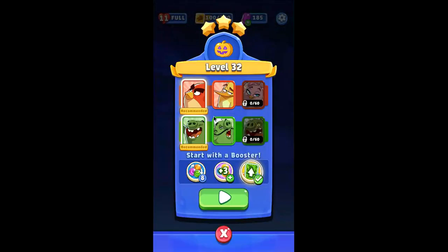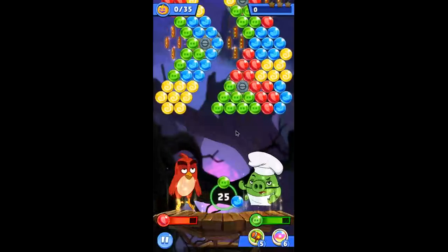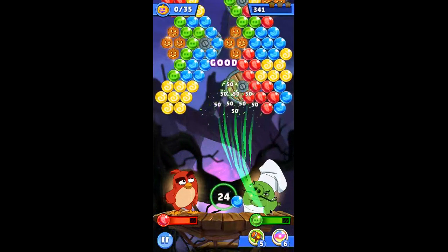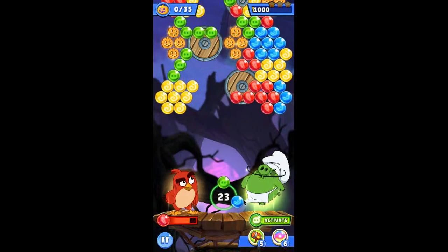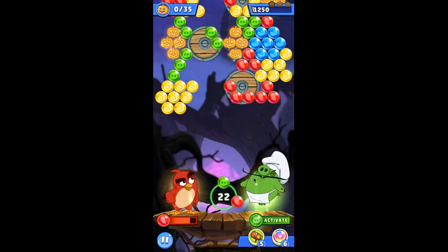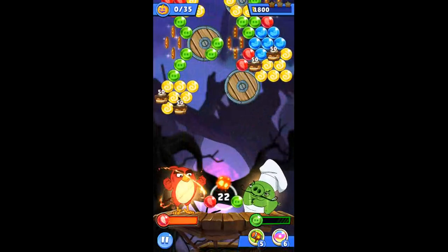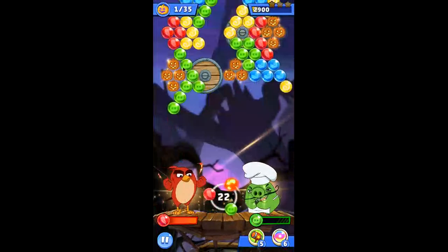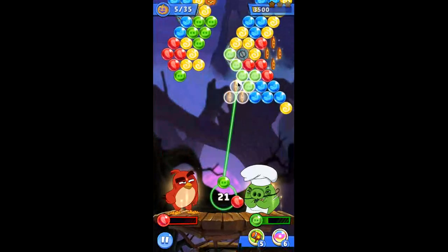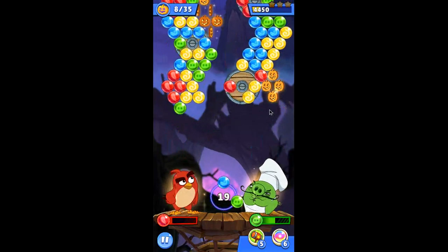And here's that overpowered combo I was talking about — Red and Chef Pig. When upgraded to max level with this power-up, or upgraded to max level in the usual ways, it becomes super overpowered. I'm just collecting all these red bubbles so that they're both charged at the same time. Just two cakes completely recharge Red. And it works with any bird — I just choose Red because of how overpowered the explosion is.